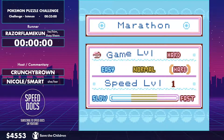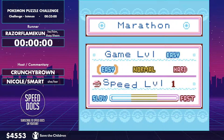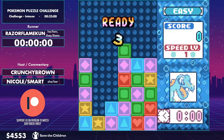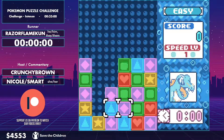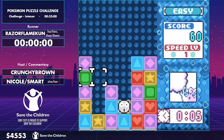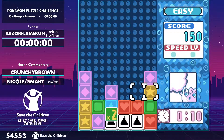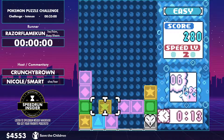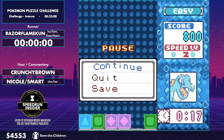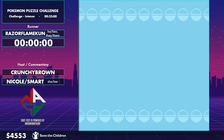Before we begin, I'm just going to do a brief introduction on what chains and combos are. I'm going to go into Marathon and show you what a chain and a combo is really quick. This is a match-three puzzle game, so a combo is when you match four or more. A chain is when you do this — and so on and so forth. Those are going to be important when we get started in the run.